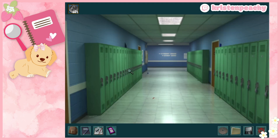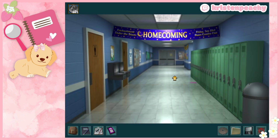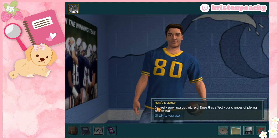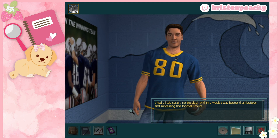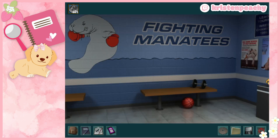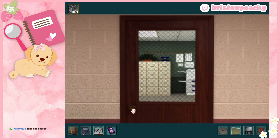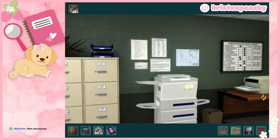We didn't really get any more information from the diner, but we have the computer login and the key to the library. We still need to go to the teacher's lounge — but first we need to set off the soda alarm to get Connie out. Grape, grape, orange, cool — nice one! Back in the teacher's lounge. Talking to Hulk on the way: 'I had a little sprain — no big deal, within a week I was better than before and impressing the football scouts.' Okay, good.